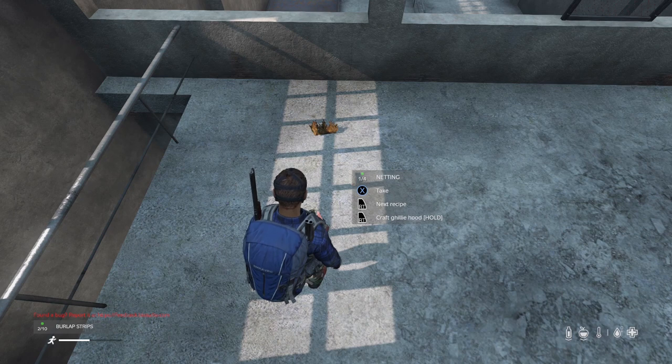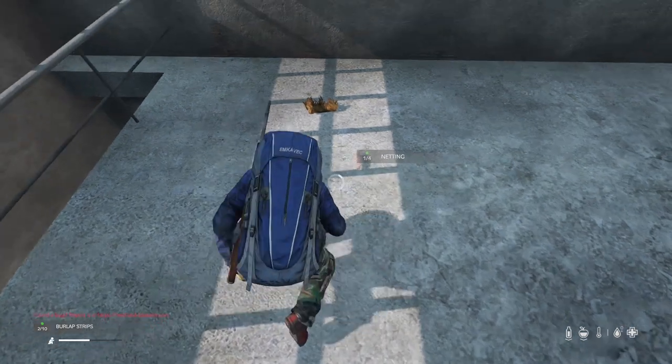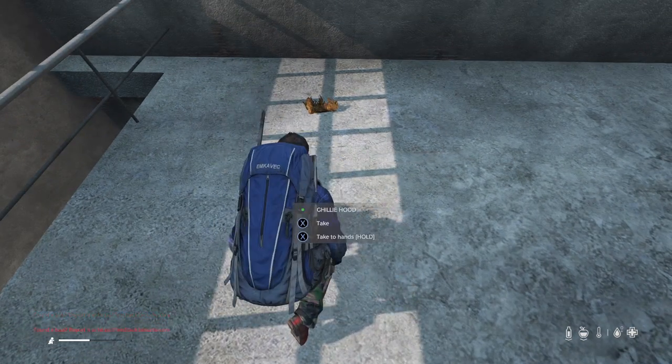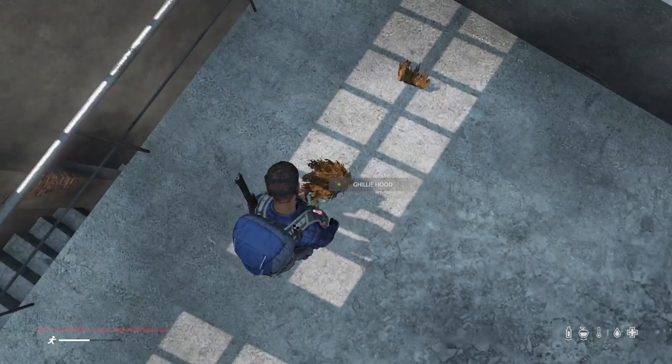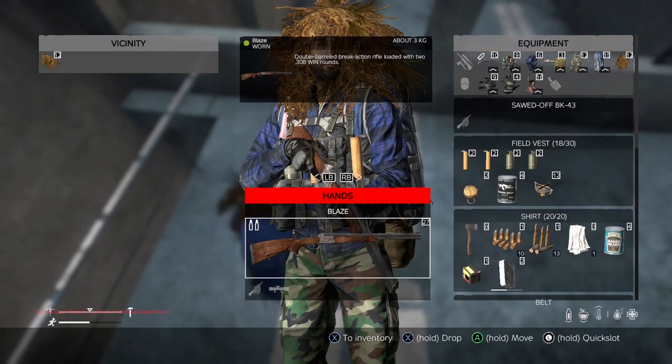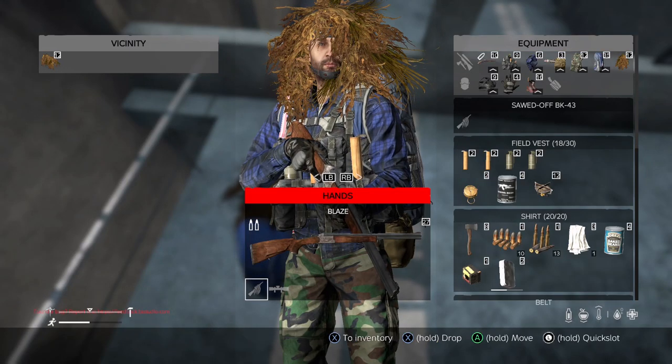Now for the ghillie craftable items. With one fishing net and two burlap strips you can craft a ghillie hood or gun wrap. Now with a gun in your hand, attach the gun wrap onto the gun.